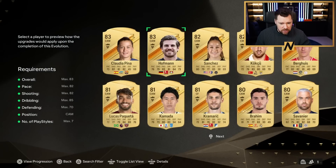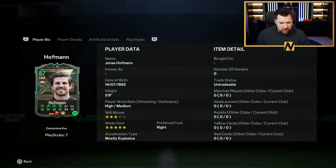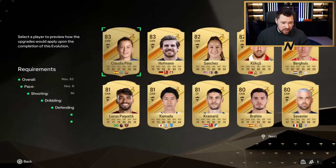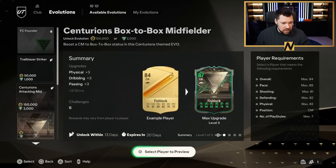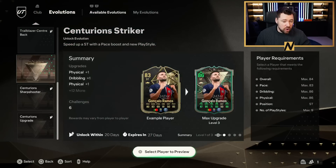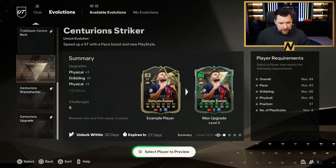Let's preview someone - let's take Jonas Hoffman. Five star weak foot - this is a good evo, this is a good evo. The weak foot upgrade is a really big selling point for that. We've also got the Centurions Striker, which is a free one: max overall 84, pace max 83, dribbling max 86, physical max 86, position striker, play styles max nine.